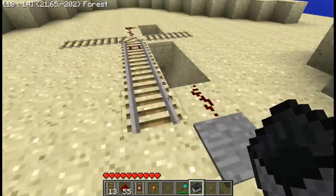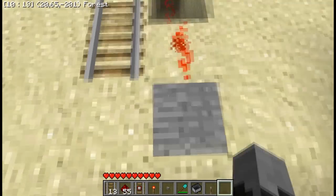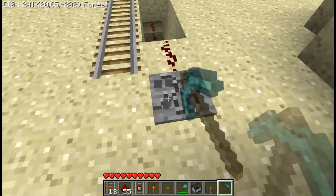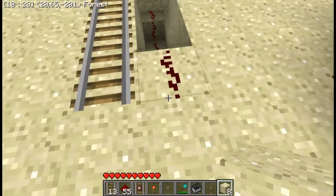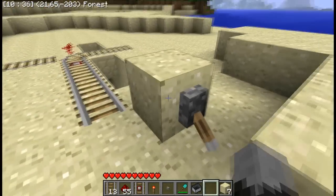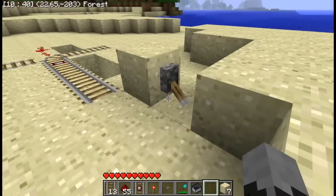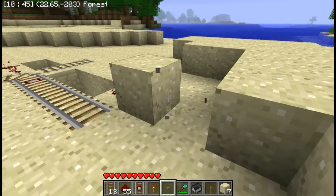You know the way that I said you can use a pressure plate? You can still use that. You can use a lever - look, can you see the minecarts? The mine track keeps switching when I press it. You can also use a button.